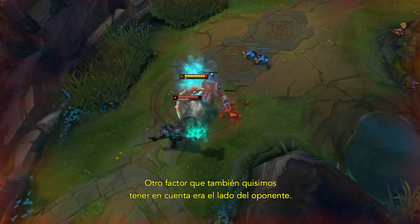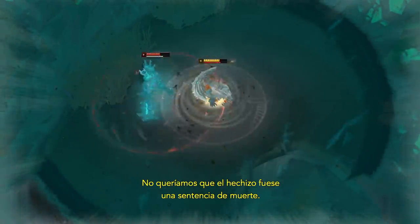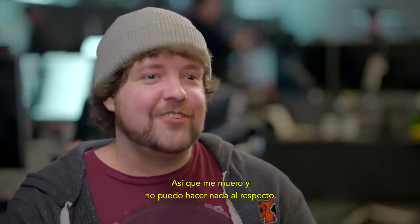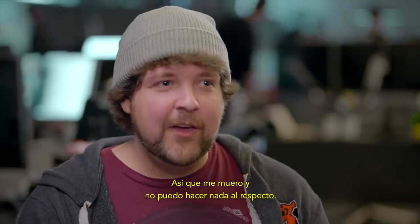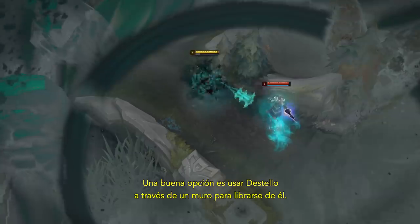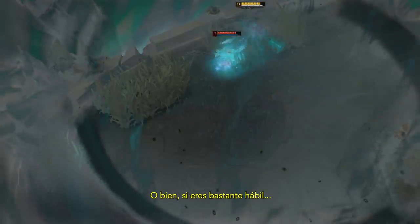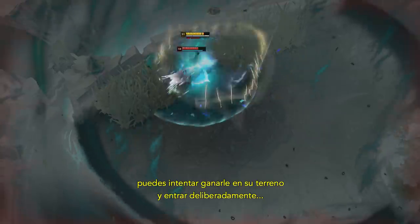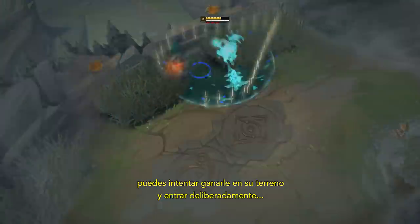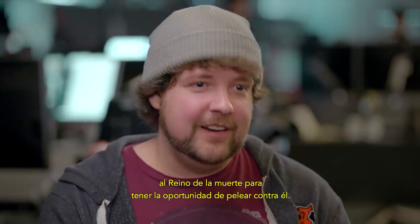Another thing we wanted to keep in mind is the opponent side of it. We didn't want this spell to just feel like a death sentence — Mordekaiser casts this on me and I just die with nothing I can do about it — which is why there's still a fight. There are really cool plays like flashing over a wall to get away, or if you're crafty, outsmarting him. That goal allows enemies who get pulled into the death realm to still have a fighting chance against him.